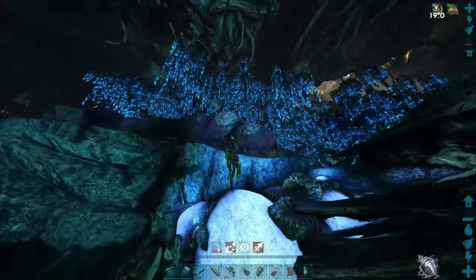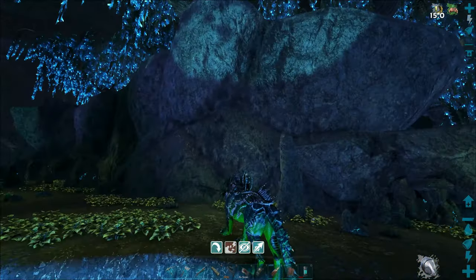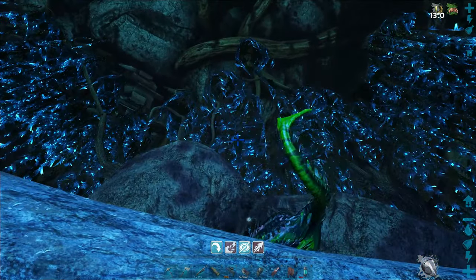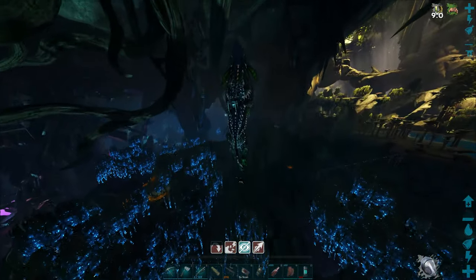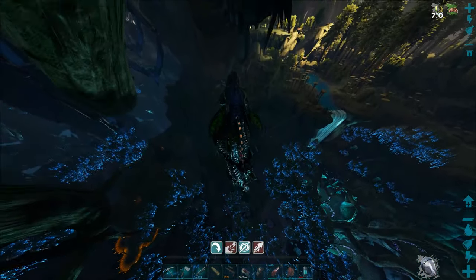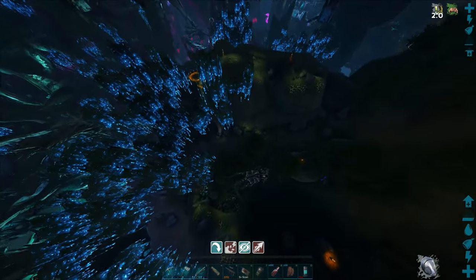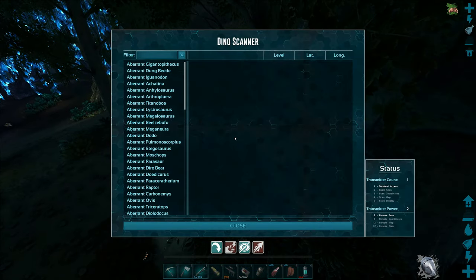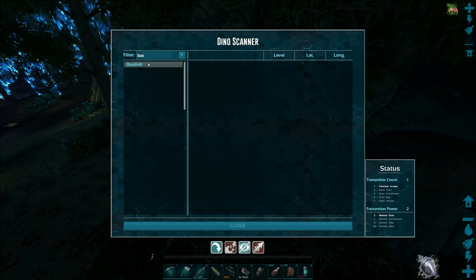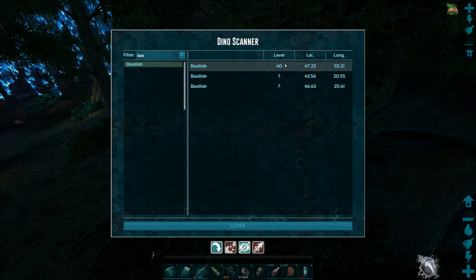Tell you what, man, these ravagers. Oh, we almost made it. Nice, nice. Base is just right up here - our other base. Now that I don't need it, he does the big jump! Tell you what, it's a nice view from up here. Let's get our scanner out and take a look. Oh, there is one close by - it's showing up with his level. 47.50.